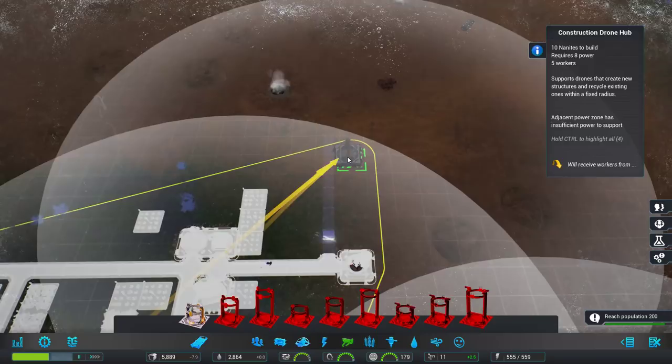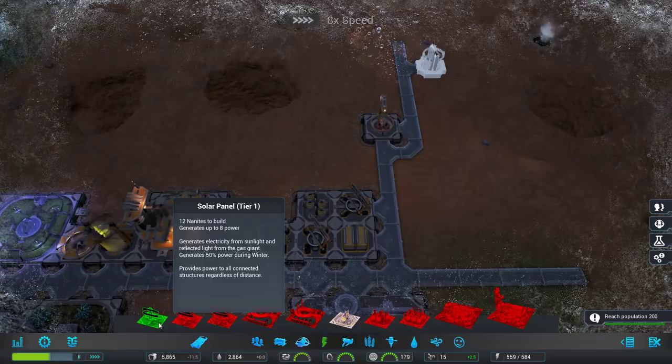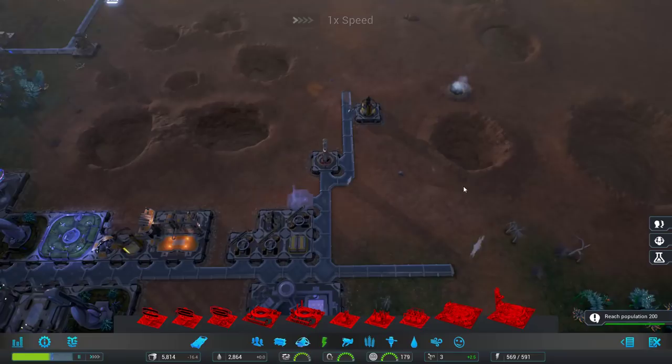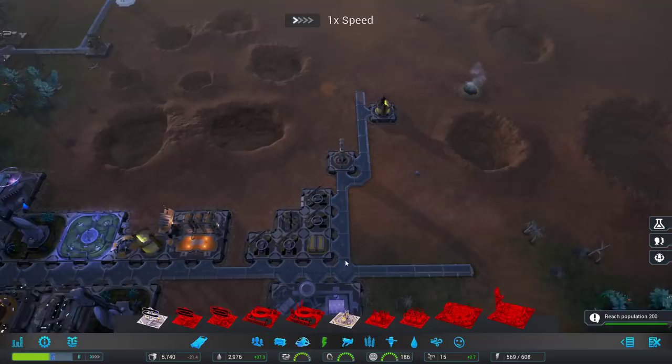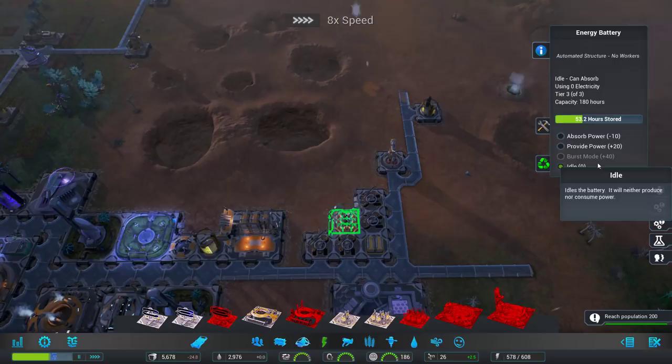Expanding over here would also be a pretty good idea. Grab this and stretch it as far out as it'll go and build a construction hub. We've got no power out to here. You've been fully upgraded. We're entering winter — that's why we don't have any power. Which could be a little scary right now. 89%, that's pretty good. The colony doesn't take law and order seriously — law and order is a great show and people should definitely take it seriously.